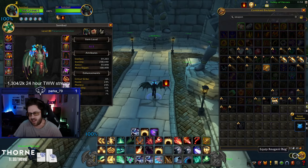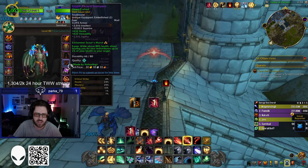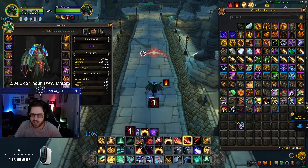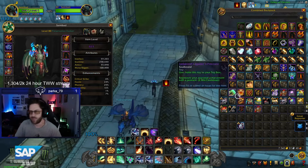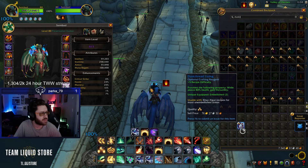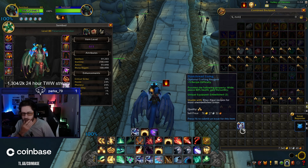Embellishments are really weird this expansion — almost every one is actually really bad. The only one I've seen worthwhile so far is: while above 80% health, your healing redistributes up to 2% of your health to the target — kind of like a mini Vitality Conduit. There's another embellishment that's not currently working that's like the mastery one from last expansion but works with Versatility and crit — it provides Versatility while above 80% health, which might actually be better for Preservation since Versatility is both healing and damage.